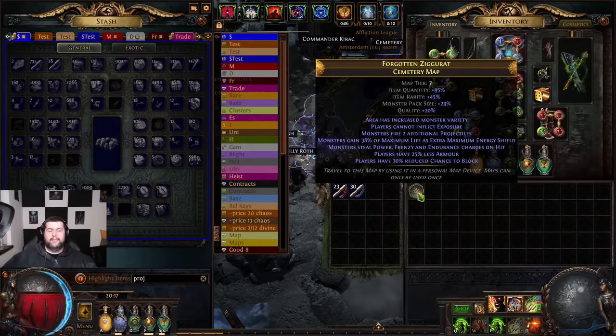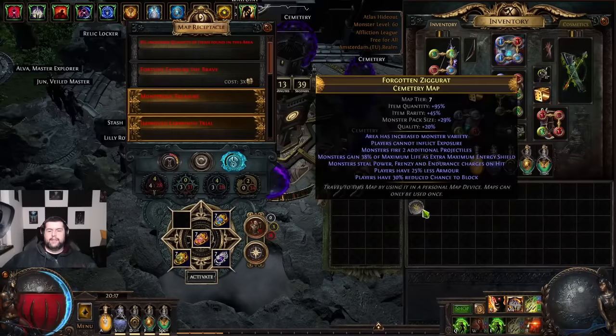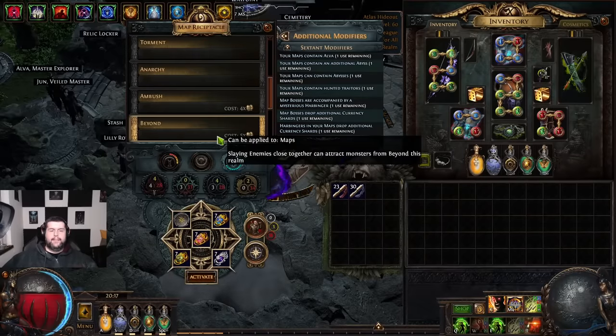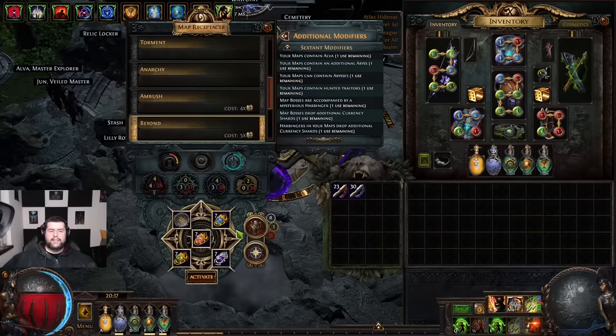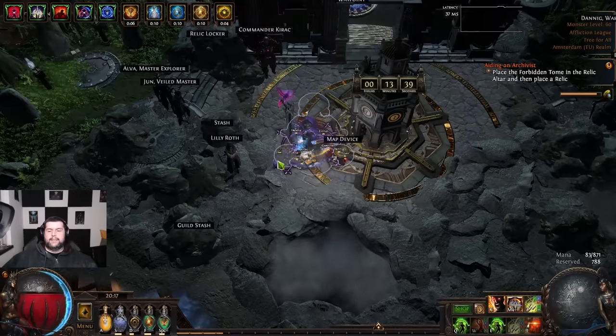Let's roll this map so we can talk more about the league mechanic. From the map device we add Beyond. We cannot add Breach or Walls because it's only tier 7. We could add another master mission but I'm just going to wait for Alva — I won't add anything else — and let's open the map.